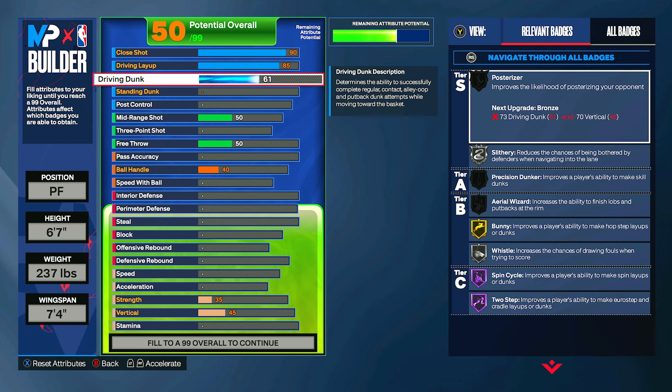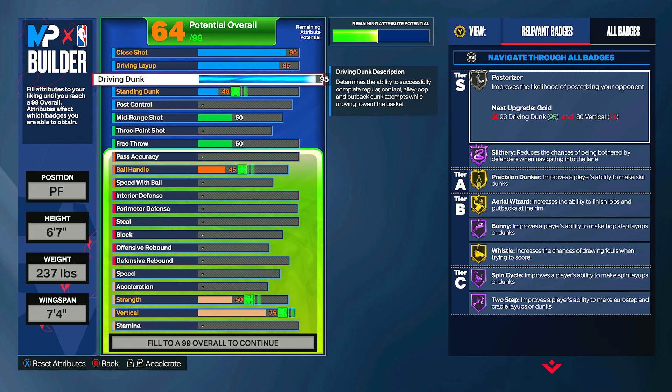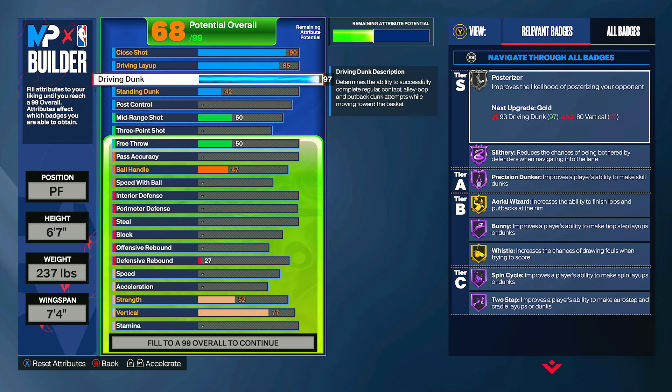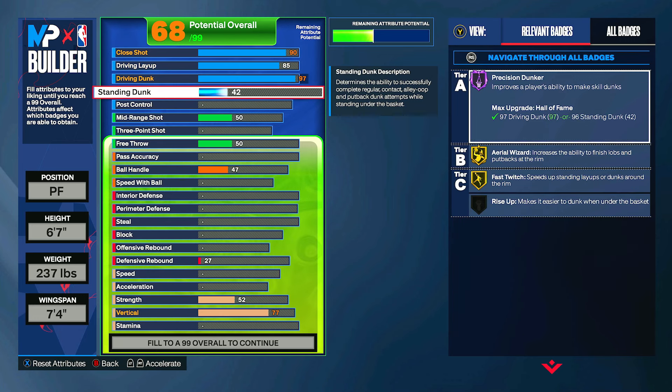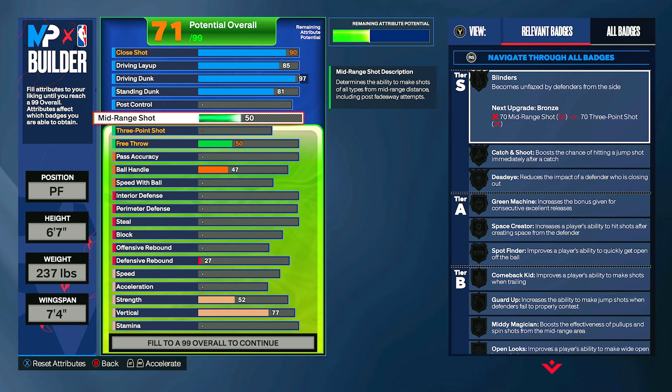For the driving dunk you can put this all the way up to a 97, and you get every good badge — Hall of Fame on a few, gold on some, and Posterizer on silver, but once we get to vertical that will go up as well. For the standing dunk you can put this up to an 81 so that you can standing dunk and get some good badges. You don't really need to be standing dunking much — this is more of a slasher build where you'll be doing driving dunks and driving layups.